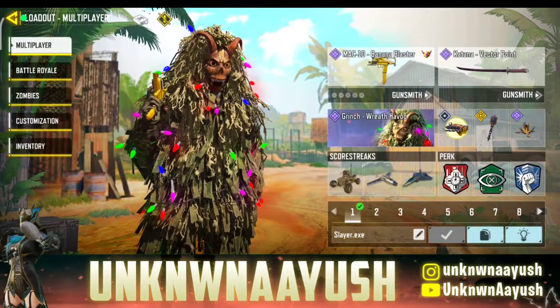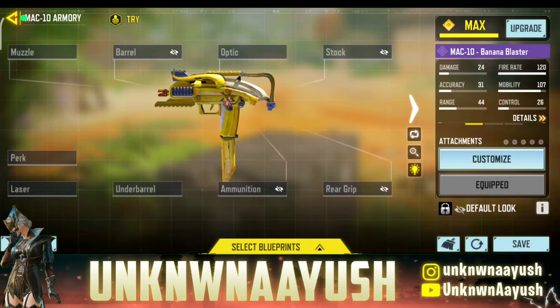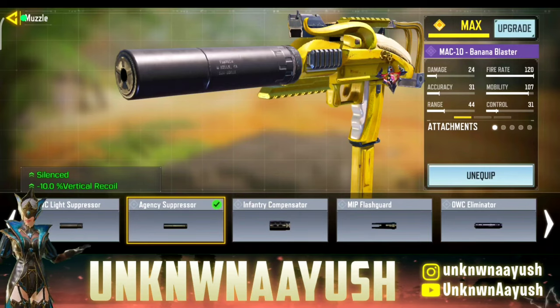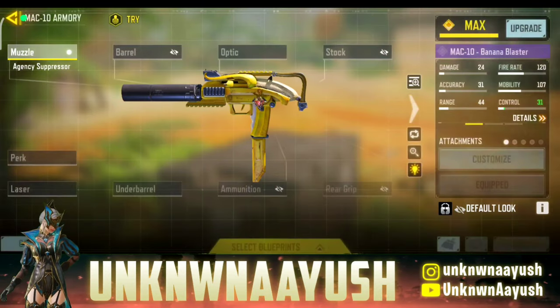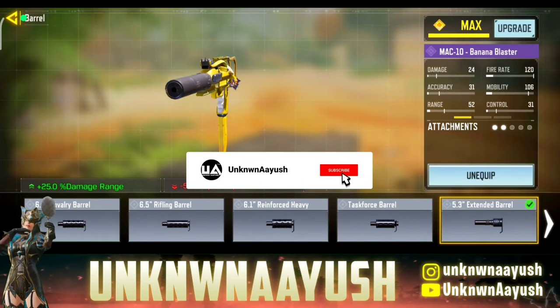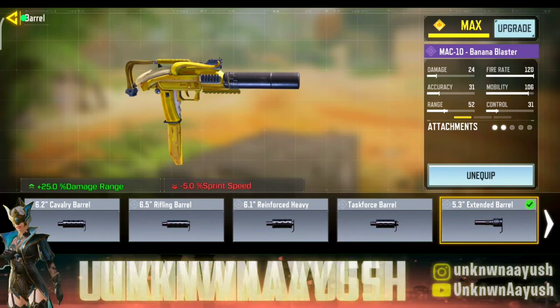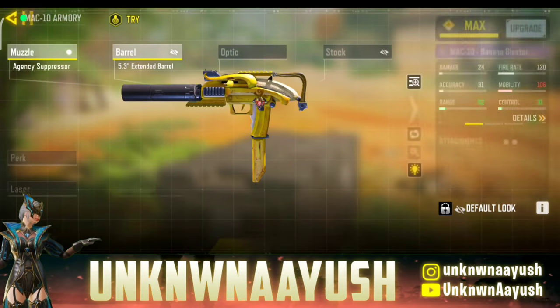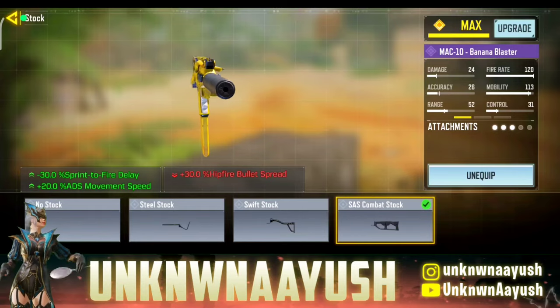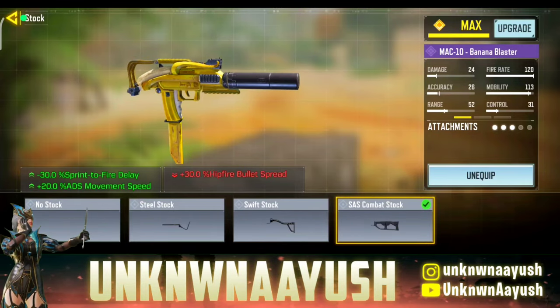Let's take a look in gunsmith. For the first attachment we use Agency Suppressor — it effectively suppresses sound and recoil. Moving ahead, in the second attachment we use 5.3 Extended Barrel, which significantly boosts the MAC 10's effective damage range. In third, we use SAS Combat Stock, which boosts ADS speed and sprint to fire speed.